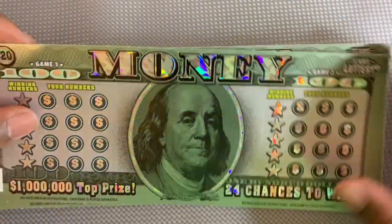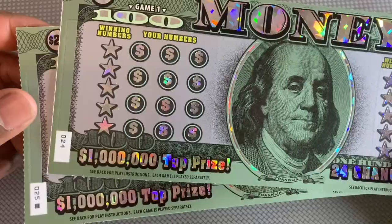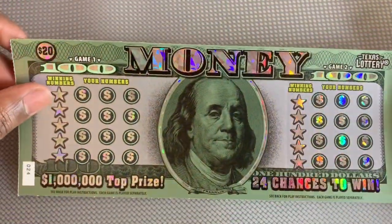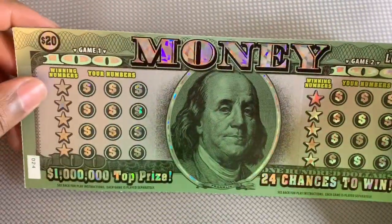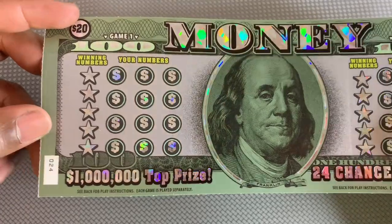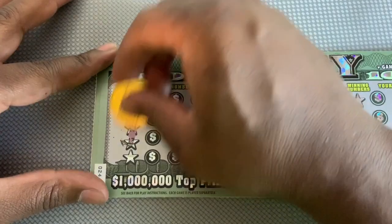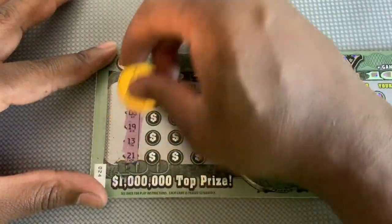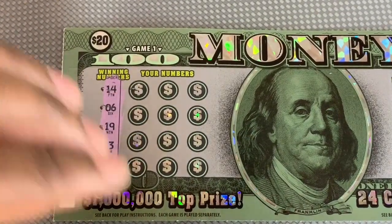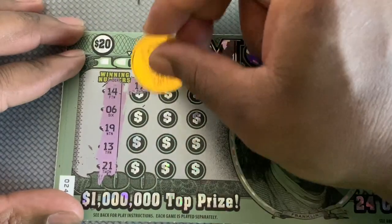Hey, what's up everybody, thanks for stopping by. I got a couple of these money tickets today — tickets 24 and 25, the last two tickets in the pack. Hopefully we can find a win on one of these. Two different games: game one we're just looking to match our numbers to the winner numbers. We can find a 2x, 5x, or 10x multiplier. Ticket number 24 we got 14, 6, 9, 13, and 21. We'd love to find that 10x one time on this ticket.